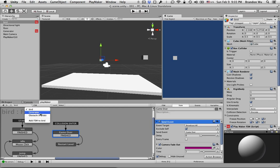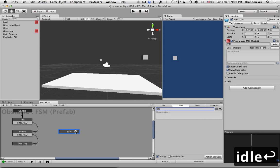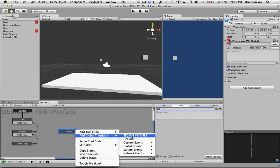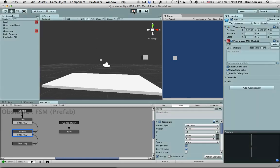Now we want to go back to the obstacle prefab state machine. Here we want to create a state — just create this idle state — and then we want to add a global transition for the global event game over. So what this does is when the game over event is sent from the bird state machine, regardless of which state we're in, it's going to go back to this idle state. And we're simply not going to do anything here, so it will stop moving. Remember, only when the object is in the move state do we do the translate and move the object. So that should do the trick.